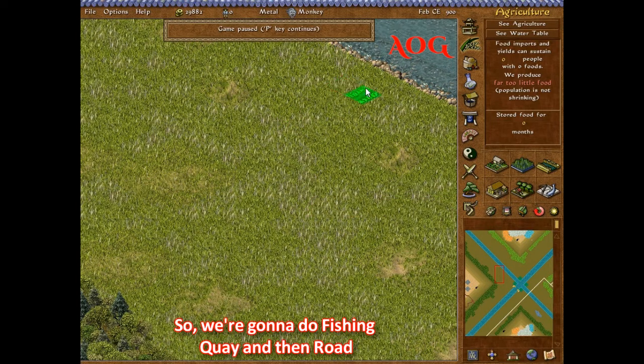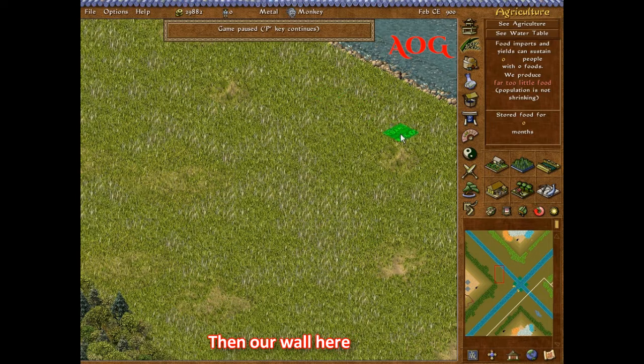So we're gonna do: fishing quay, road, then our wall here, then our aesthetic house, house, road, road.